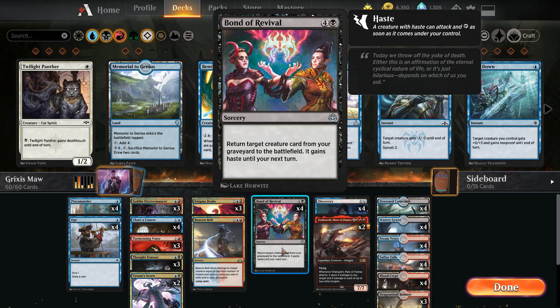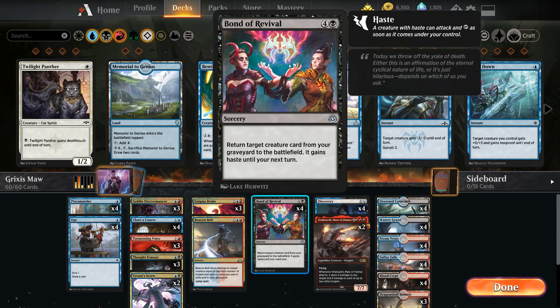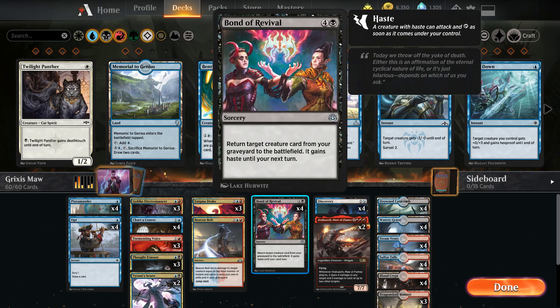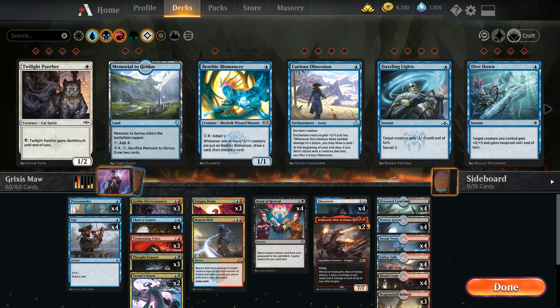For Bond of Revival, I think it can be really good in this deck, especially when you have the Electromancers out. If you have two Electromancers out, that's a three-mana Bond of Revival that can bring anything back with haste. You can essentially late game play Bond of Revival for three to bring a Terramander back, then pump Terramander and hit your opponent for five if you don't have Maul in the graveyard — because obviously if Maul's in the graveyard, you want to go for Maul.